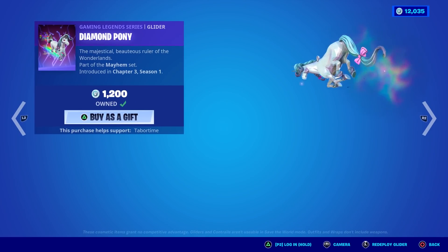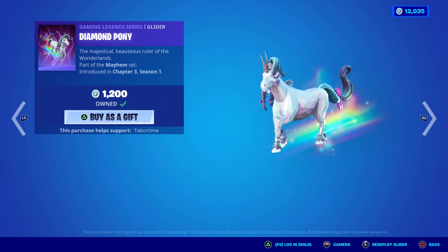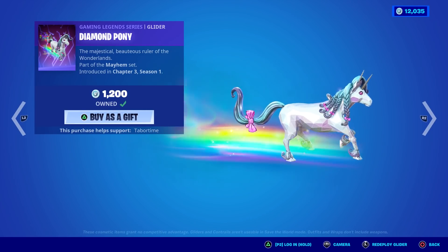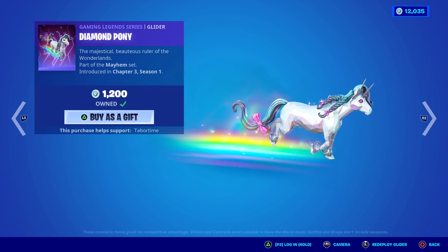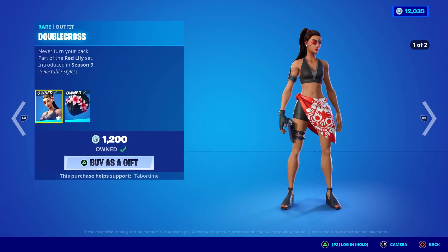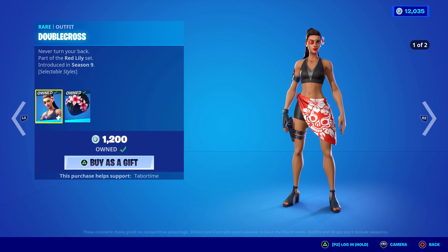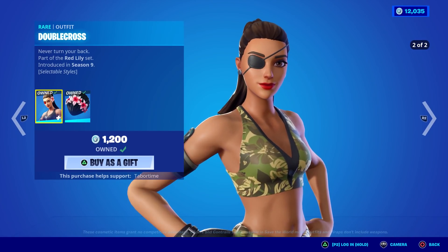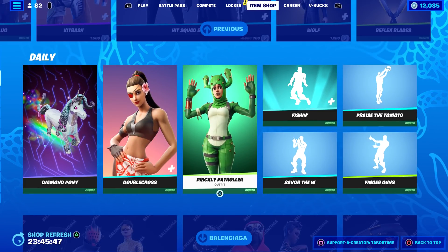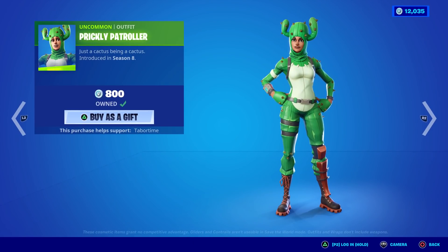In the daily section, the Diamond Pony is still here — it came out yesterday, and to get it early you had to pre-order Tiny Tina's Wonderlands, which is quite expensive. Now you can buy it in the item shop for 1200. Double Cross is here — she's a great skin, love that eye patch, and she just recently got a secondary camo-like style. Prickly Patroller is pretty cool, reminds me of the cactus from Final Fantasy.